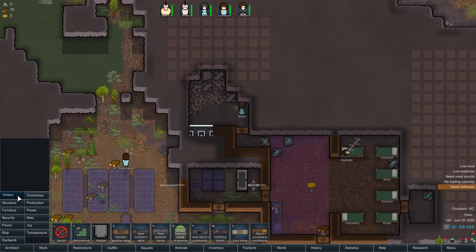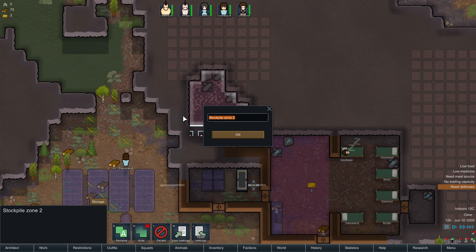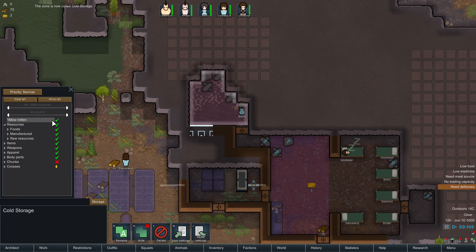Additionally, we're going to start this area as our stockpile for the freezer — cold storage. We don't want rotten things in there, we don't want anything except foods. Also medicines, also hops, and corpses. There we go.